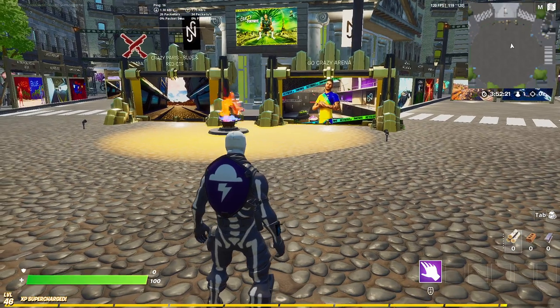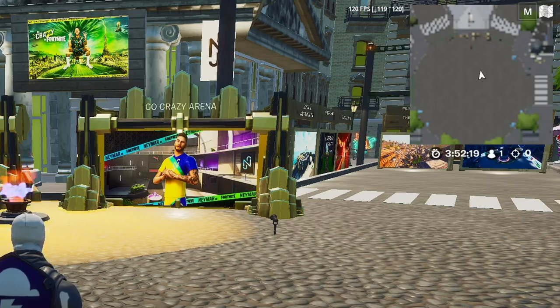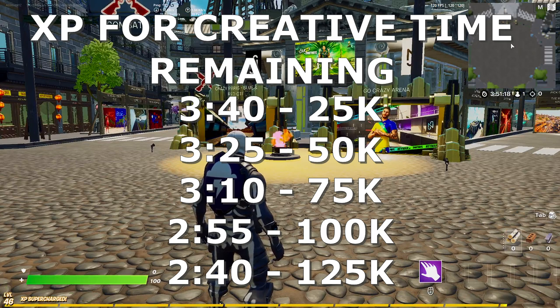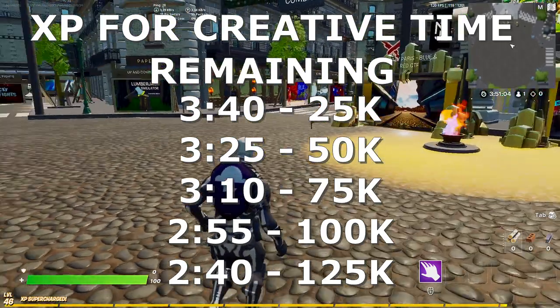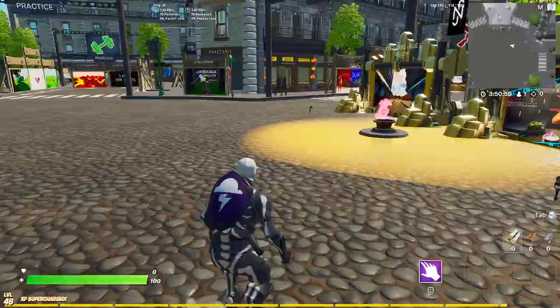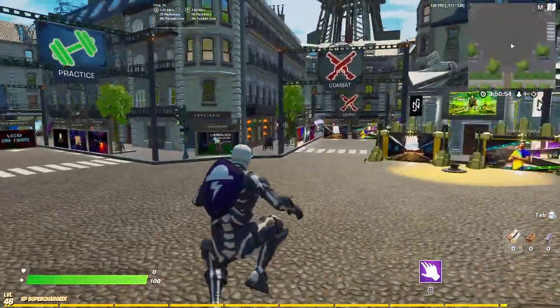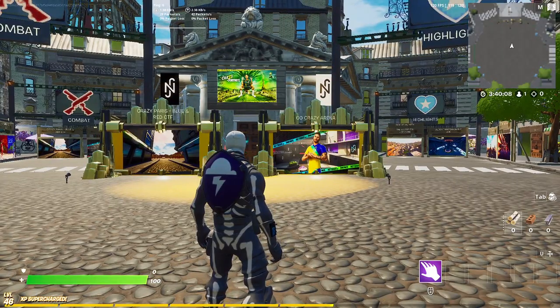Before I show you the proof, I'm putting a few pieces of text on screen to make this easier. The text corresponds with the time shown in the top right. The first XP drop of 25,000 happens at 3 hours and 40 minutes, then at 3:25, 3:10, 2:55, and the final one at 2:40. You can AFK for the full session or leave at a specific time depending on how much free time you have.